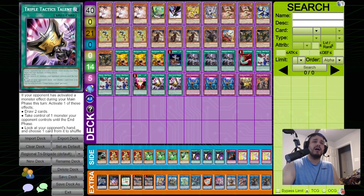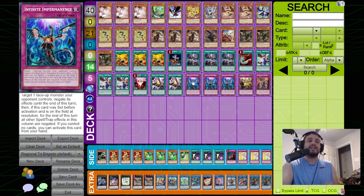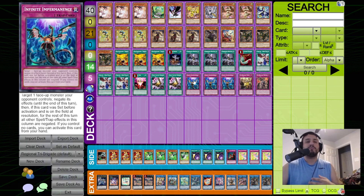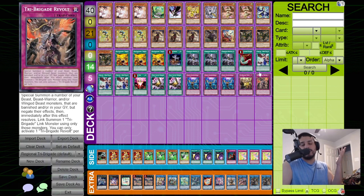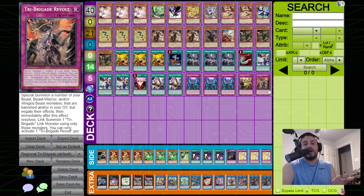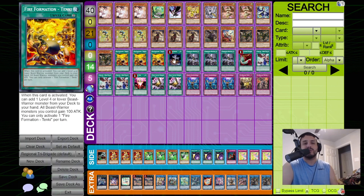Harpy's Feather Duster to hit back row decks. Three Bird Calls — max out on it, there's no reason not to. One for One — you can still end up on Appaloosa Rebolt with just a single One for One. Triple Tactic Talents, very good going first or second. Infinite Impermanence — good going first or second. Oath, very good for preventing board breakers. The Revolt is good to make an Omen and banish their board as follow-up. If you open Fractal, you need Revolt for Appaloosa Revolt, so Tanki Appaloosa Revolt.